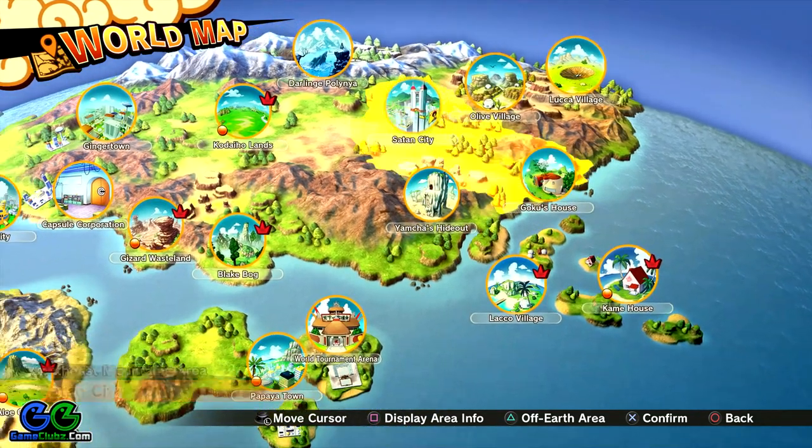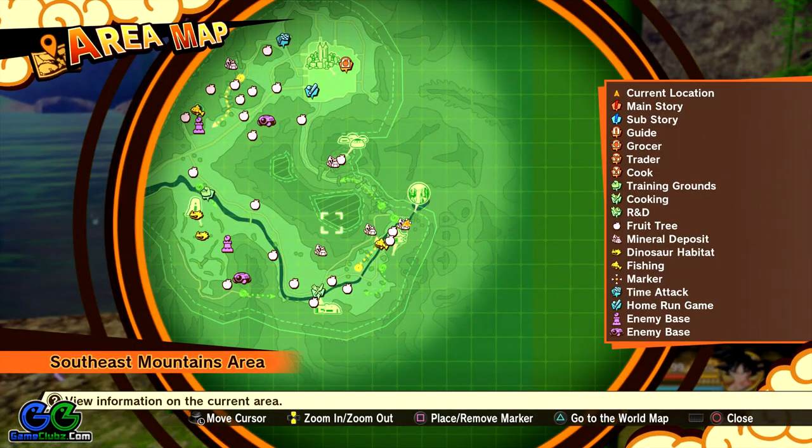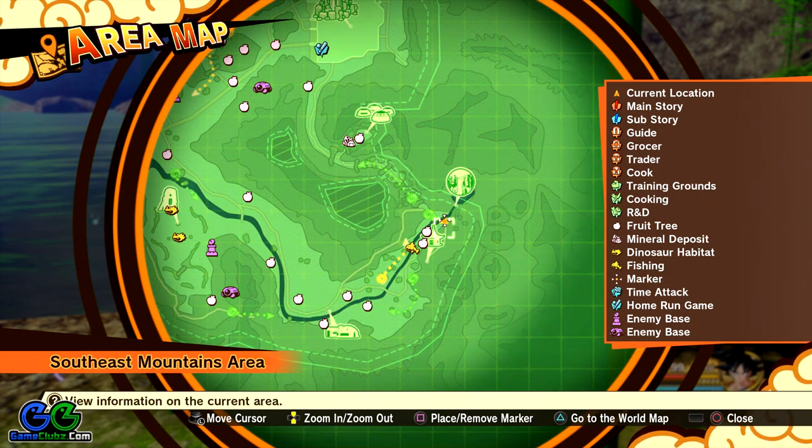To show him the location where to get this type of fish. As you can see, I am in the southeast mountains area close to Goku's house, where we are going to try to catch a huge trout. Let me show you on the map the fishing spots I'm going to use — as you can see we have one here, one here, one here, and another one here. This one is masked by a mineral deposit so it's harder to see.